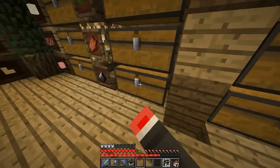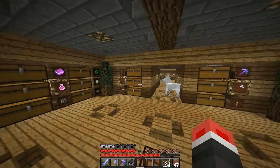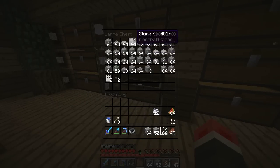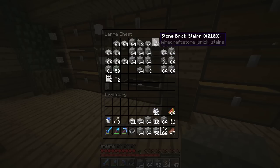One thing I want to do is start getting my materials together right now. Because I want to start building an area for the dragon egg and potentially get started on my nether tunnel. So I think we decided on using andesite, some stone, some stone brick, some stone slabs, stone brick stairs.